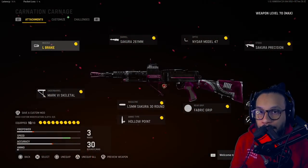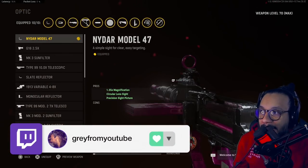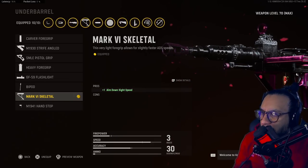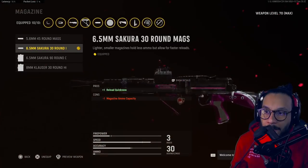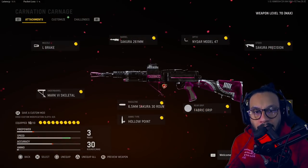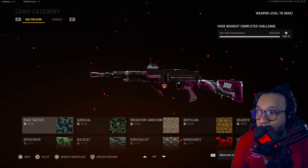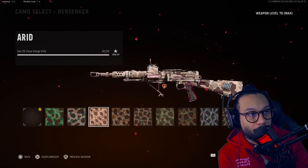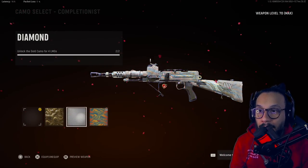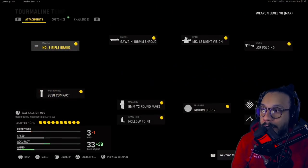Here's the Type 11 blueprint setup: muzzle is the L Break, barrel is the Sakura 261mm barrel, optic is the Niter Model 47, stock is the Sakura Precision Stock, underbarrel is the Mark 6 Skeletal, magazine is the 6.5 30-Round Sakura Hollow Point mag, ammo type is Hollow Point, rear grip is Fabric Grip, proficiency is Sleight of Hand, kit is Fast Melee — all 10 slots. For camos, there's Gold and Diamond on this blueprint, and for Zombies: Golden Viper, Plague Diamond, and Dark Aether.